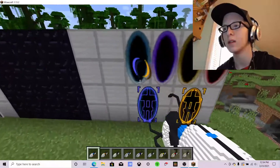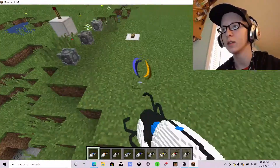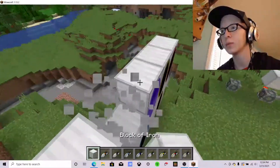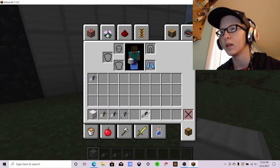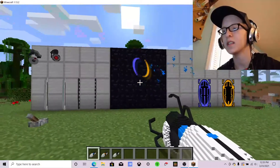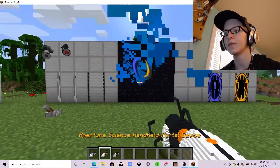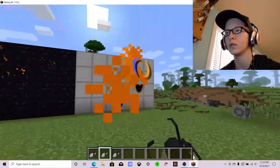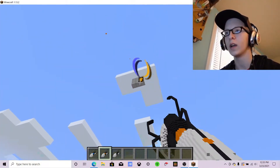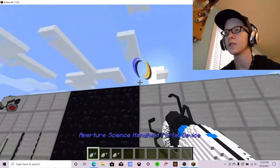Interestingly, certain color combinations combine to make other colors — I don't know if that was intentional but it's something. All portals do work except when you're not in the blocks. There's also a non-portable surface, which is obsidian — you can change this in the function file, but obsidian is the default. You cannot shoot there whatsoever. You can also shoot very high, and you can shoot on roofs and floors.